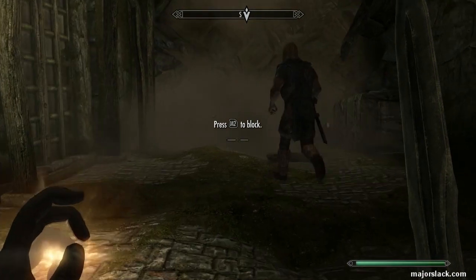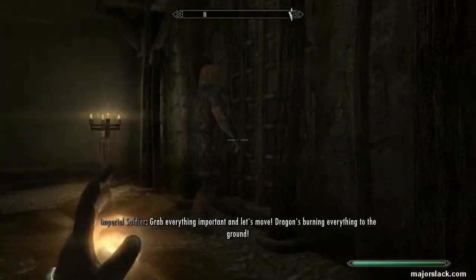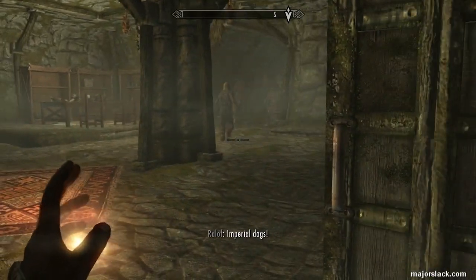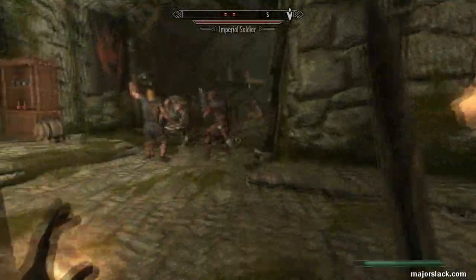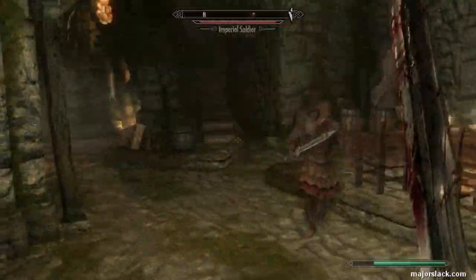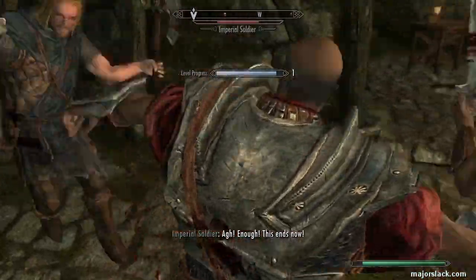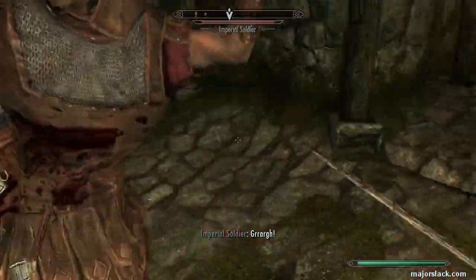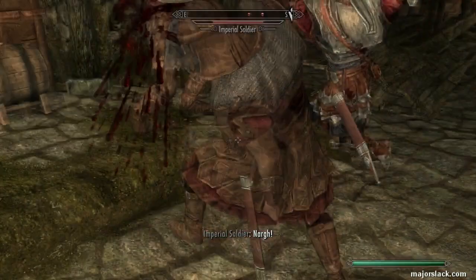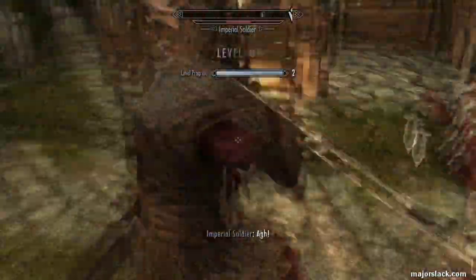Coming up in the second battle here, same deal — let Ralof take point and act as cannon fodder. Ralof rushes in and engages both enemies. Come in from the rear and start whacking away. Occasionally Ralof will take some friendly fire depending on how these guys dance around. We'll only need to level up One-Handed one more time to get our first perk point — and there you go, one quick perk point, and the second battle isn't even over yet!